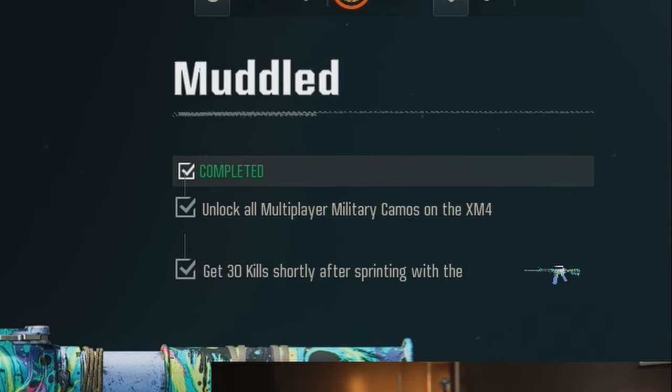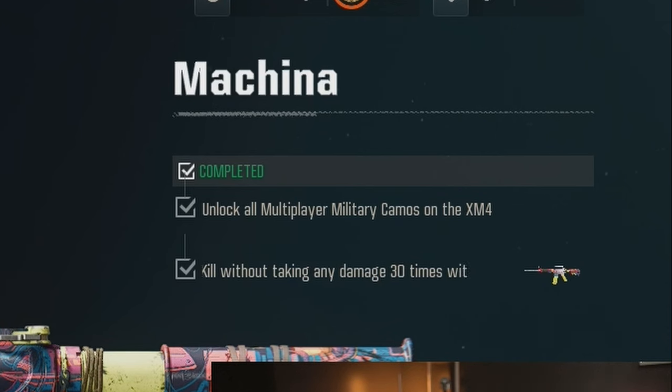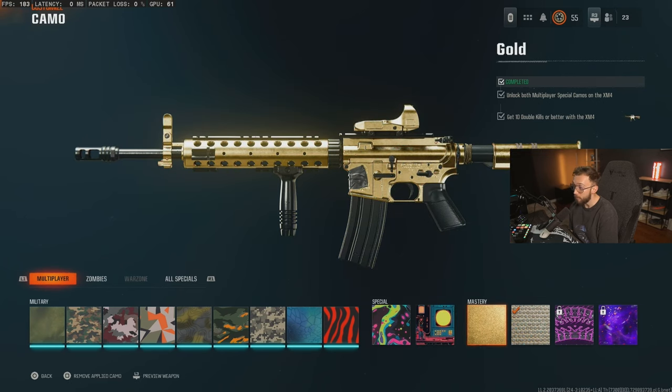These two right here are pretty self-explanatory — kills after sprinting as well as taking no damage. Moving on to gold after that, all you have to do is get 10 double kills and then you are good to go.